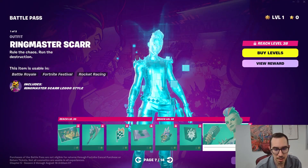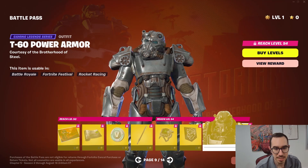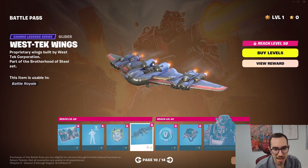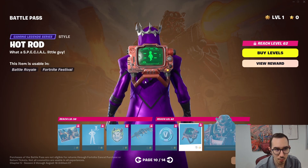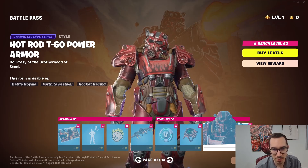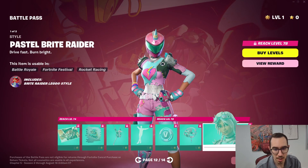We got Ringmaster — that's an interesting fit. Then we got the T60, oh that looks so good! What's the glider look like? That looks good too. Oh, the hot rod — I want this T60 skin so badly.